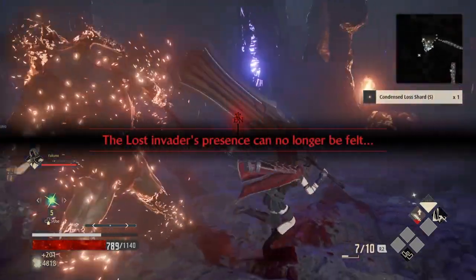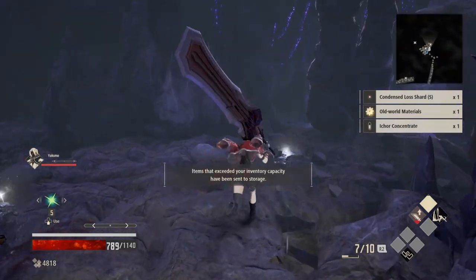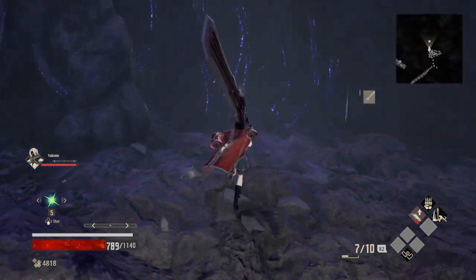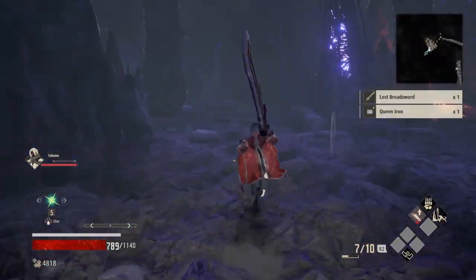Boom. Old war material — that'll be very useful. Some queen iron. Is there an item there? Oh there we go, some more queen iron. That's very useful.